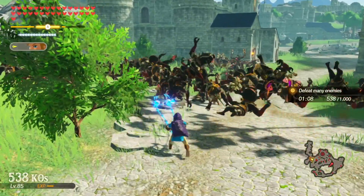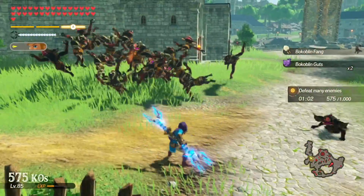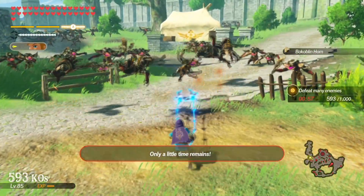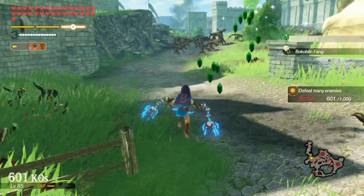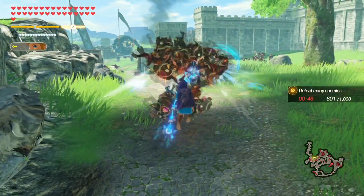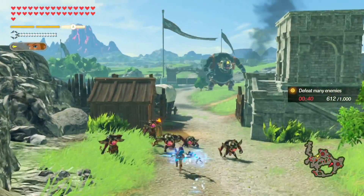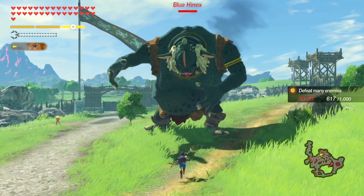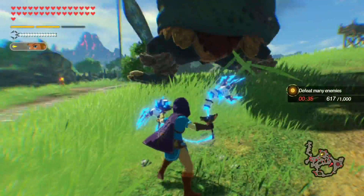I gotta beat another 500 within a minute — that seems very unlikely. Only a little time remains, I'm well aware. A stone talus has appeared — there's no way I'm killing a stone talus or the high-nox fast enough. Maybe I can beat the high-nox by spamming my special. If we have to do this mission again I'll be far more prepared for it.